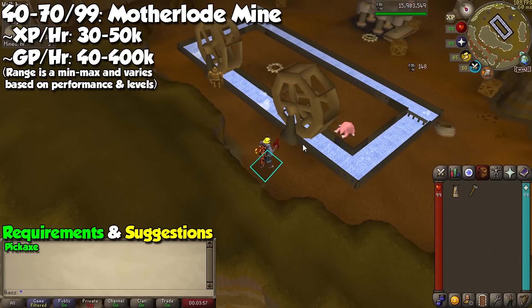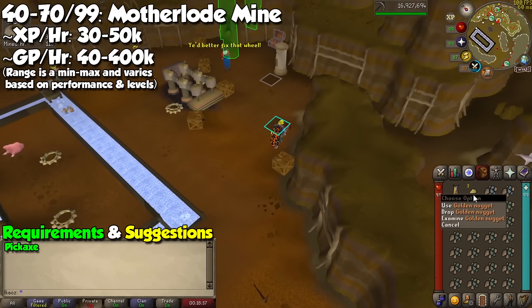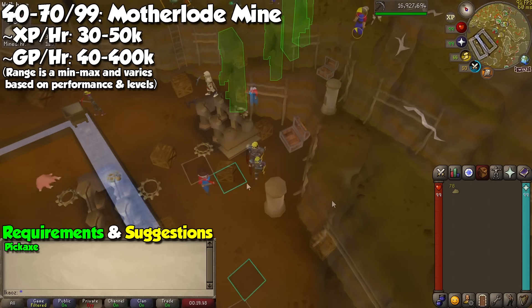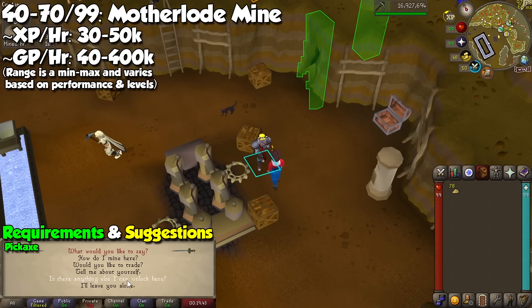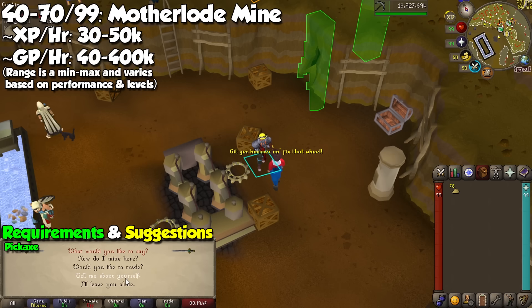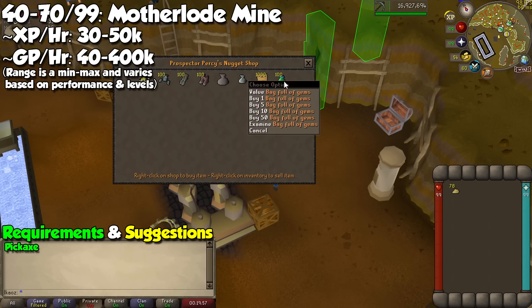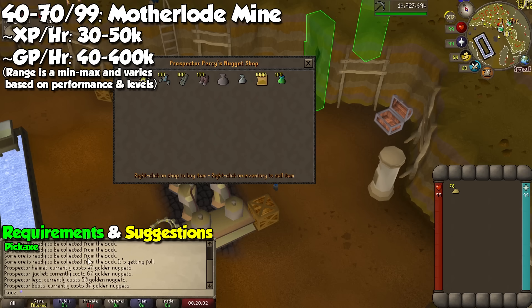When you process pay dirt, there's a small chance you will get an item called Gold Nugget. These are what you need to purchase rewards at the store with Prospector Percy. If you trade him, you may buy some goodies including the mining outfit. If you talk to him instead, he will give you an option to unlock two extra benefits: a sack with double capacity, and the upstairs veins which are better to use. The order I recommend unlocking things is: the bigger sack, the upstairs area (which you can only use at level 72), the Prospector outfit, the coal bag, the gem bag, and then you may use leftover nuggets on ore packs for slightly more profit.